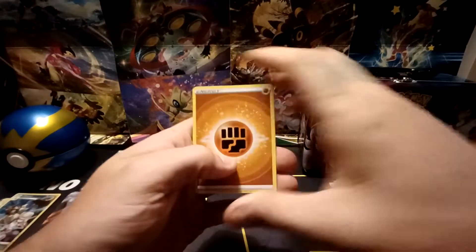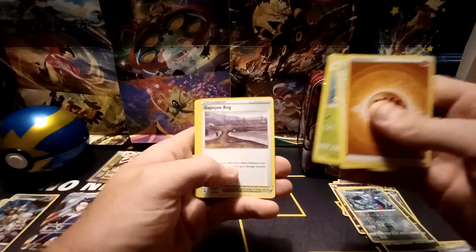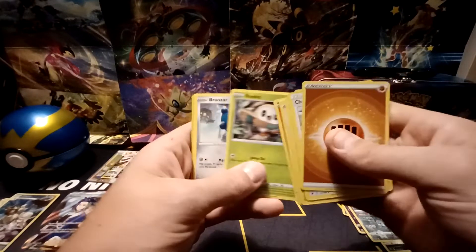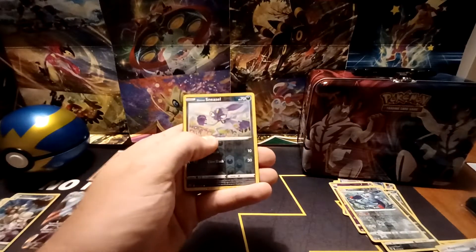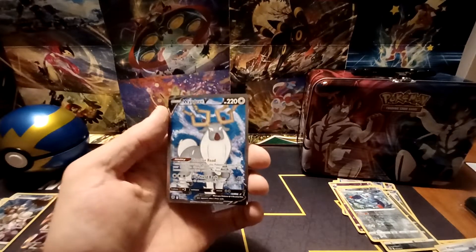Fighting-type energy, Choy, Yanmega, Gapejaw Bog, Rufflet, Ponyta, Rowlet, Bronzor, Oshawott, Reverse Hollow of Hisuian Sneasel, and the rare — a Weirdeer V Full Art.